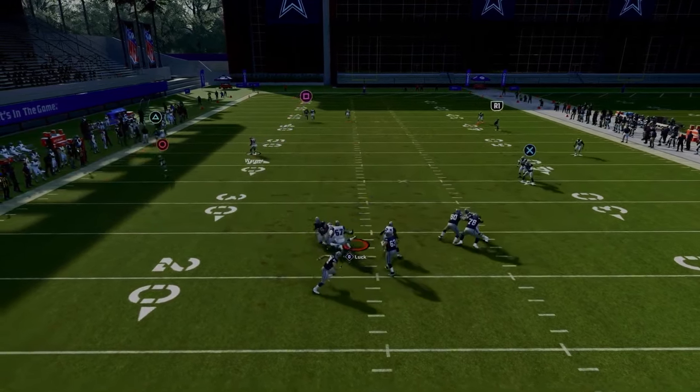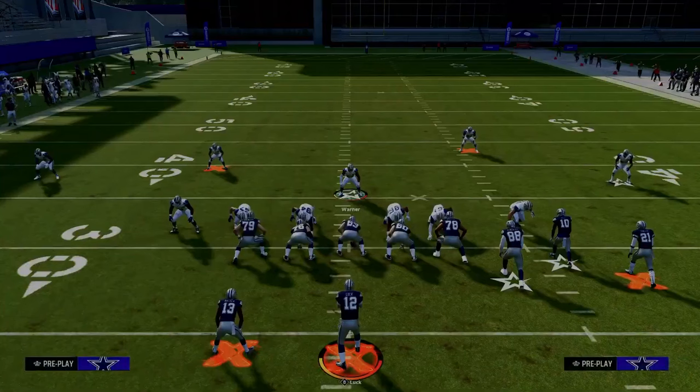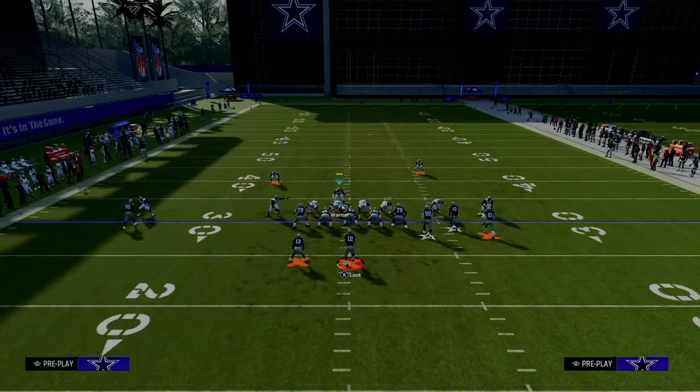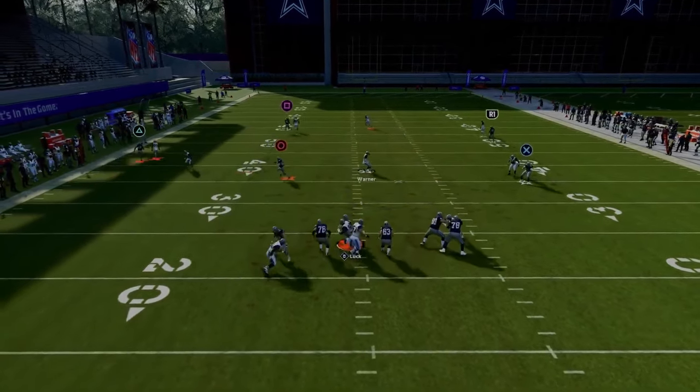For the disengage out of 6-1, you're just going to pinch your defensive line, crash your defensive line down, and then stand in about that same spot we did for the blitz. Now we're going to be playing maximum coverage defense, and sometimes you'll get these random disengages up the middle.